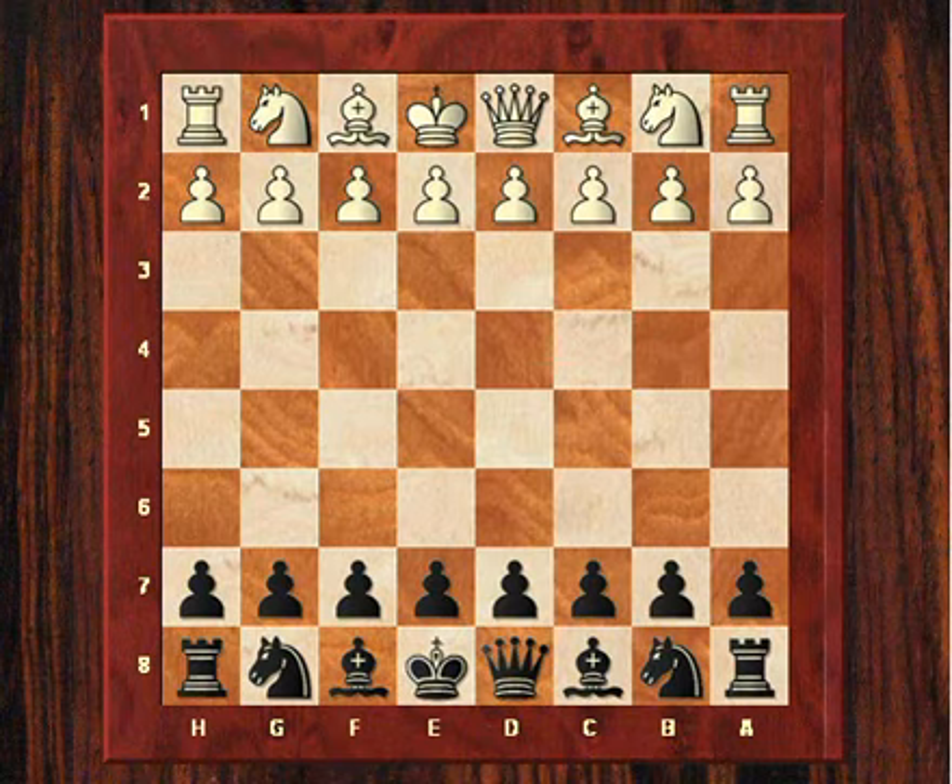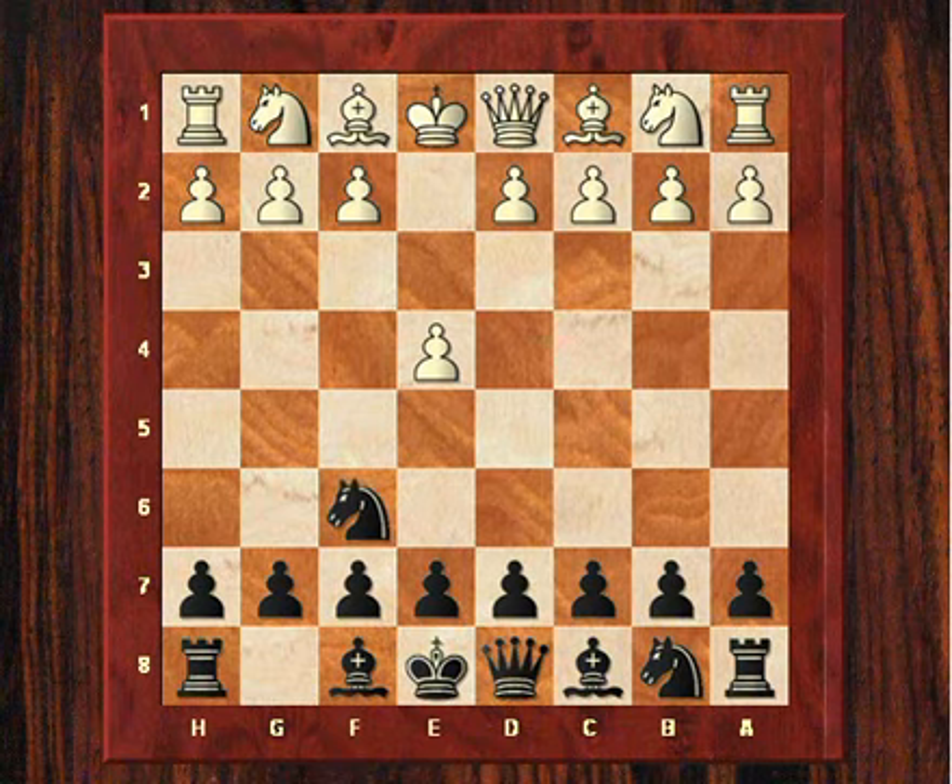Hi all. This is game 13 of the classic Fischer vs Spassky match in 1972. Fischer was playing black and Spassky played e4. Fischer innovated again in the opening by playing knight f6, which is the Alekhine's Defence, named after the chess world champion Alexander Alekhine.